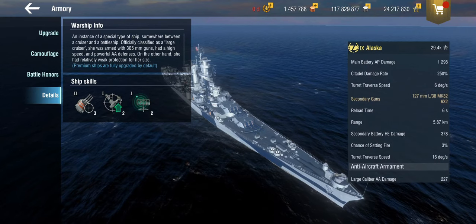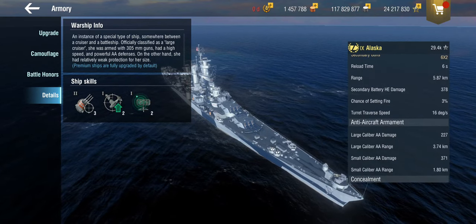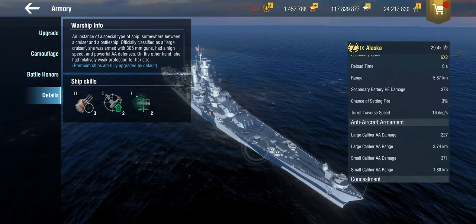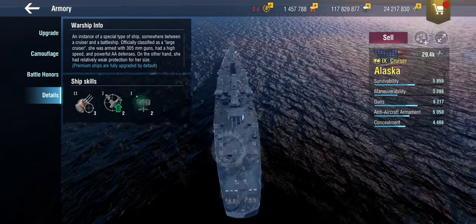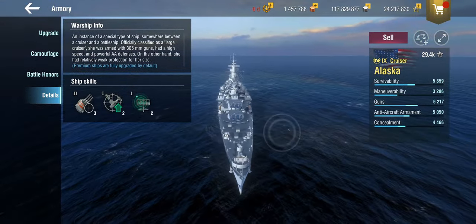She does have secondaries and some AA, but it's not great — it's only a DEF AA-1. So given the absolute size of this thing, it's definitely not a support cruiser, but it sort of can be a little bit more.